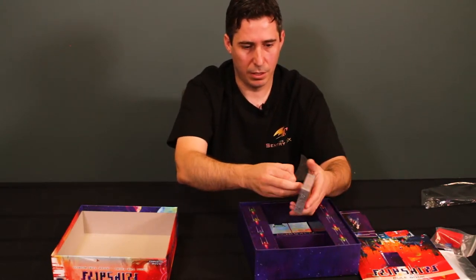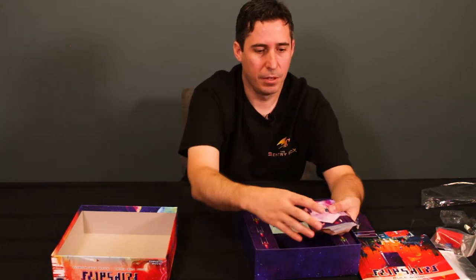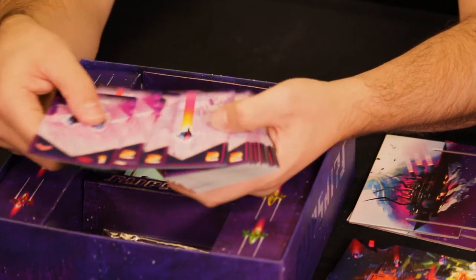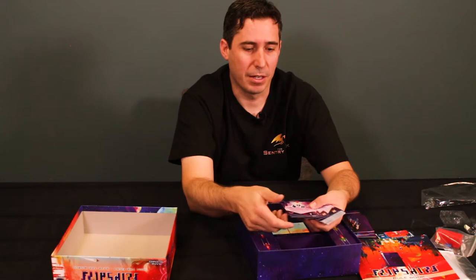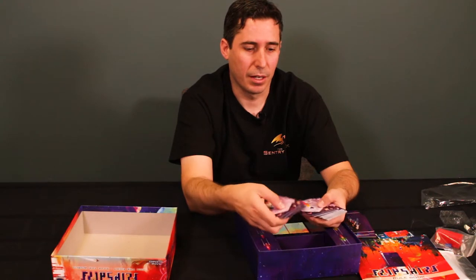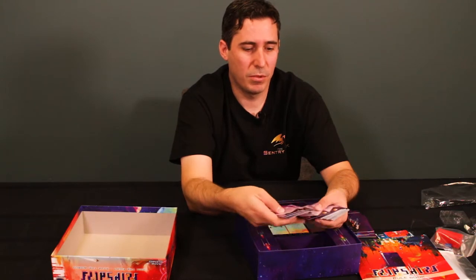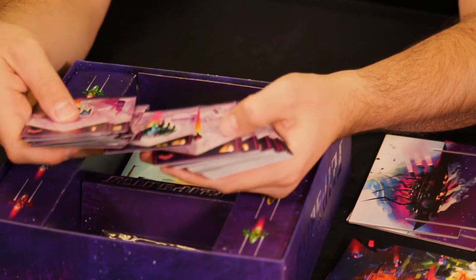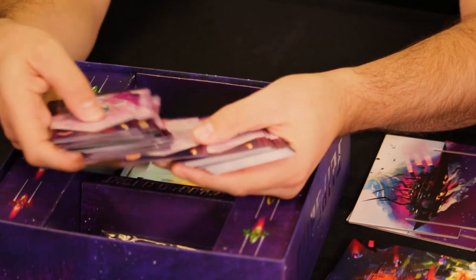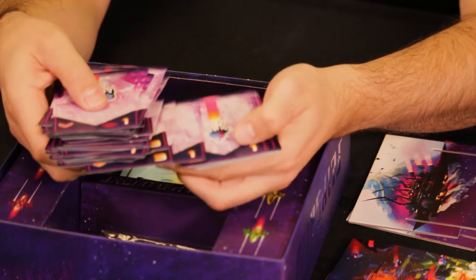These are the cards that have the enemy ships on them — there'll be a bunch of these out, and every turn the mothership spews more of them out. They have different stats: how fast they move, whether they have shields, how much damage they take. There's a few different types of artwork depending on ship type — small fast ones, and bigger ones that take more damage. It's a big deck of all the different enemy ship cards.